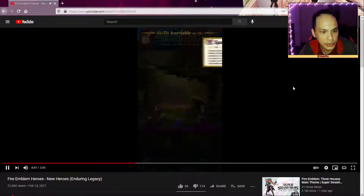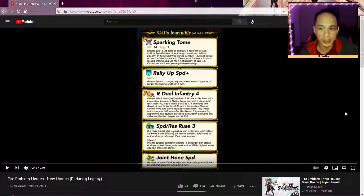Azell has some new skills. First is Sparkling Tome — grants speed plus three at start of combat if foe HP is above 50%, so you want to attack early in the attack phase. Inflicts speed and resist minus six on foe during combat and inflicts penalty equal to current bonuses. A lot of the buff moves increase speed and resist, and this neutralizes it and adds it to your stat. Really good Sparkling Tome.